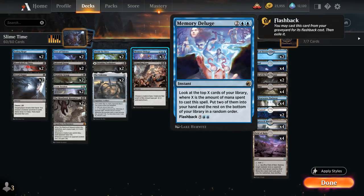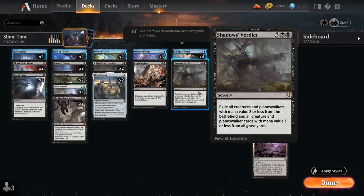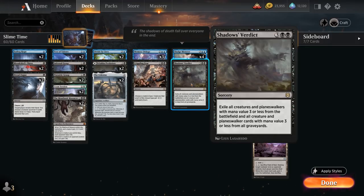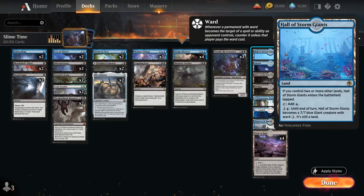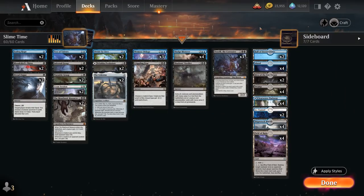At 4-mana we've got 3 copies of Memory Deluge as one of our main card draw engines, letting us look at the top X cards of our library where X is the amount of mana spent, then put 2 into our hand — helping us assemble the Sludge Monster plus Toxtrail combo. We can also flash it back from the graveyard to look at 7 cards. We've got a singleton copy of Crippling Fear, giving all creatures that aren't the chosen type -3/-3 until end of turn — slightly better than Shadow's Verdict with our combo since Shadow's Verdict exiles creatures, meaning we don't get slug tokens from Toxtrail, but Shadow's Verdict is also powerful against cards like Old Growth Troll and Blue-Black Zombies.